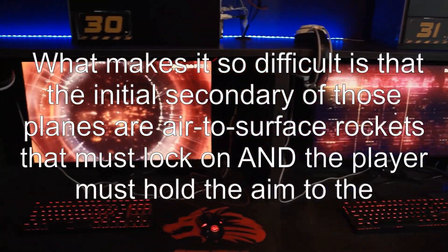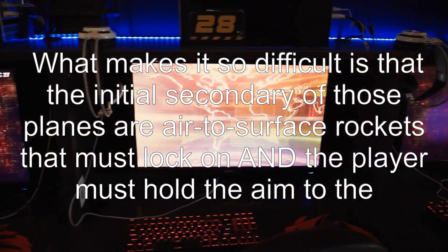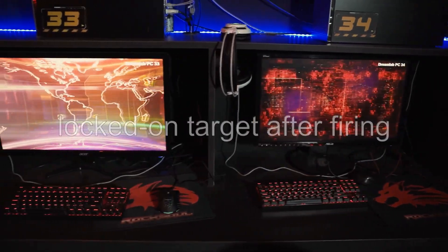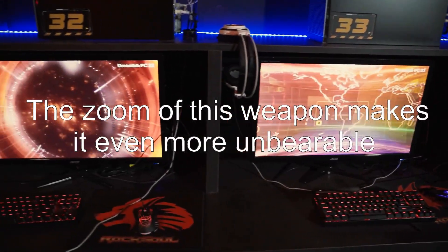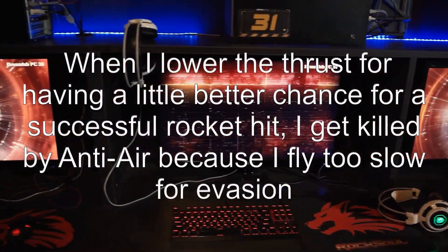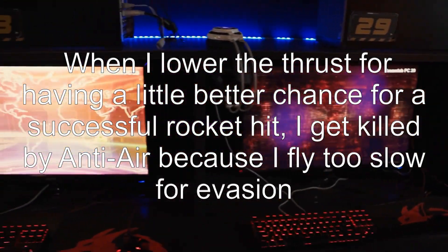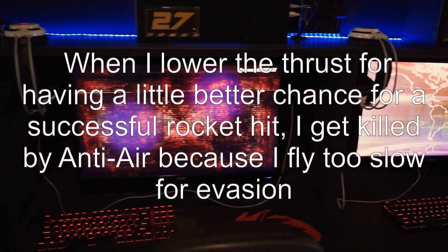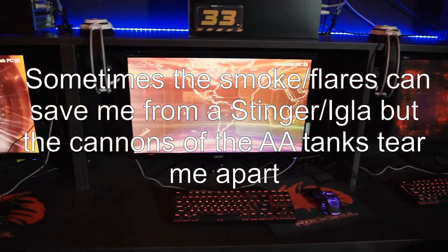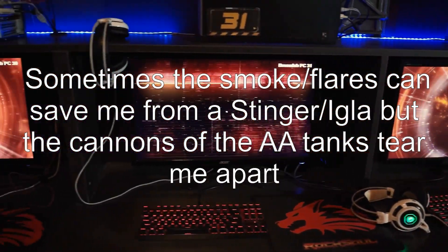What makes it so difficult is that the initial secondary of those planes are air-to-surface rockets that must lock on, and the player must hold the aim to the locked-on target after firing. The zoom of this weapon makes it even more unbearable. When I lower the thrust for a better chance of a successful rocket hit, I get killed by anti-air because I fly too slow for evasion. Sometimes the smoke flares can save me from a Stinger or Igla, but the cannons of the AA tanks tear me apart.